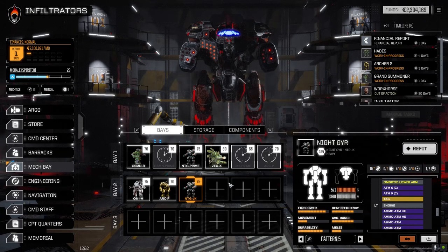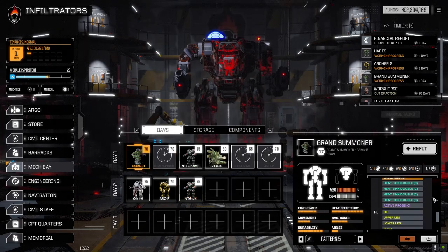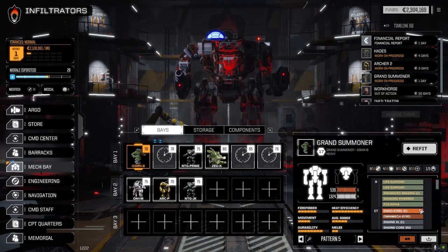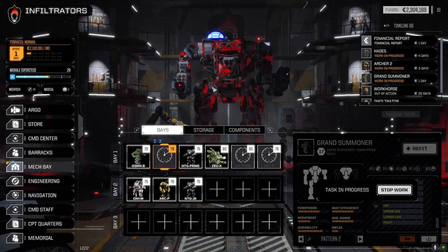So I decided to go direct fire only. When we want to apply a lot of damage we can do that. The Grand Summoner Prime — we had to do no real work on this guy, he just got repaired and came back, which is good. This guy got reworked — we lost the whole arm. Rather than going back to a laser build, which I don't really have a lot of lasers for, I went with an MRM-30 in this arm, large pulse, and two ER mediums for now. We'll see how that works out.